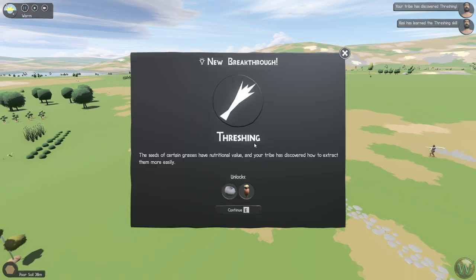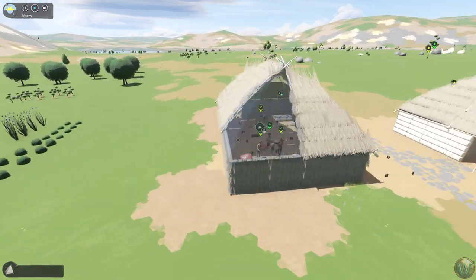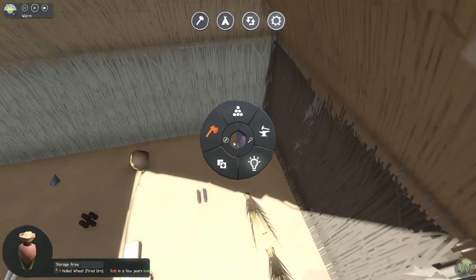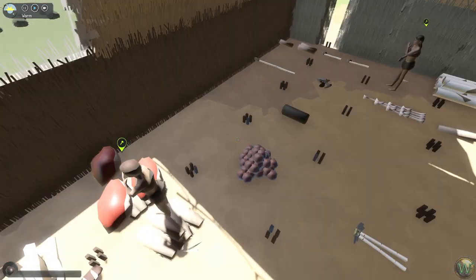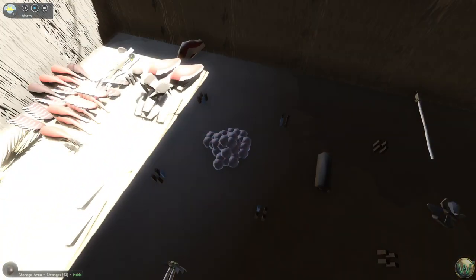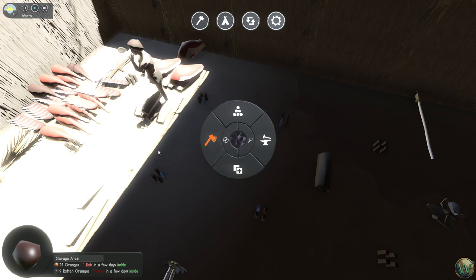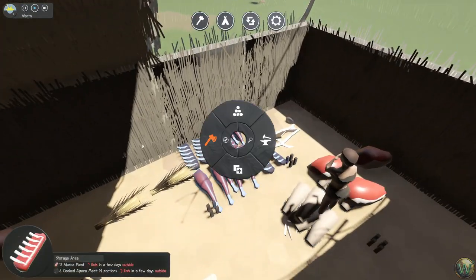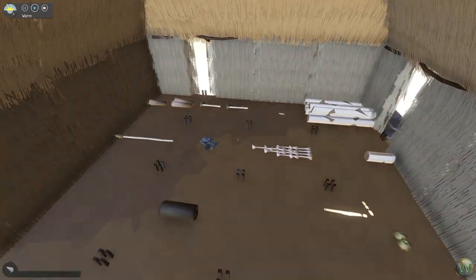Oh, threshing! The seeds of certain grasses have nutritional value and your tribe has discovered how to extract them more easily. Kernstone, I think, is how it's pronounced. And hold wheat. So we have hold wheat in the fired urn — rots in a few years inside. Not all that's inside yet, but if it's covered it counts as inside. So as soon as they finish this we'll be good to go for the meat here.